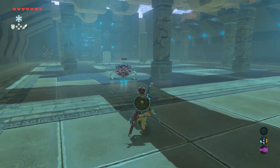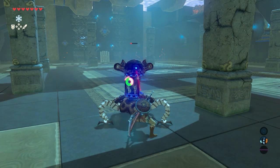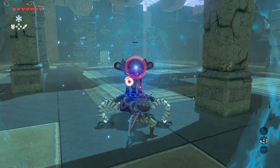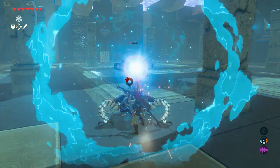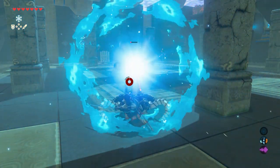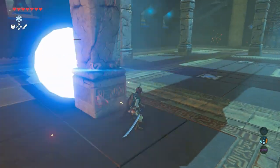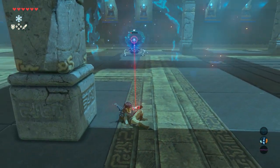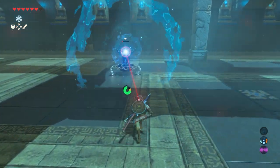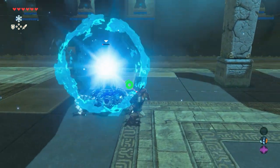Now he's going into phase three — guardian style. That didn't do much. Just keep hitting him, but make sure you avoid his beams because you're not safe there either. He's charging again — attack him if you can and run. Try to avoid his attacks as much as possible.